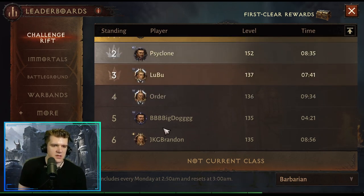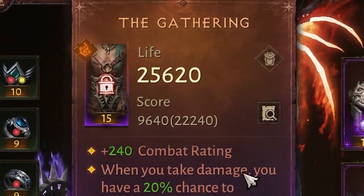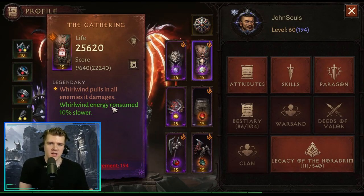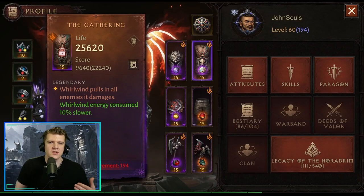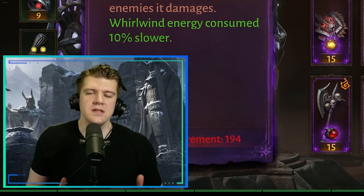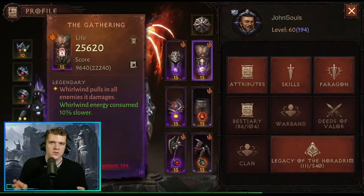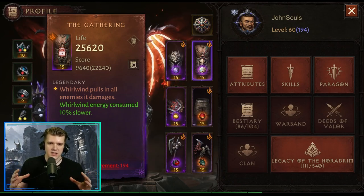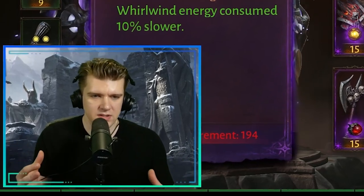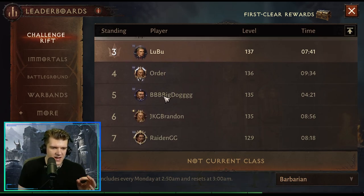For the chest piece, by far the most popular is The Gathering: Whirlwind pulls in all enemies it damages. I really like this effect — in PvP the cooldown is very low so you can constantly pull enemies back in, and in hard PvE scenarios the pull animation staggers enemies so you're not taking damage from them while you deal a ton of damage with Whirlwind. Everyone in the top five is currently using The Gathering.